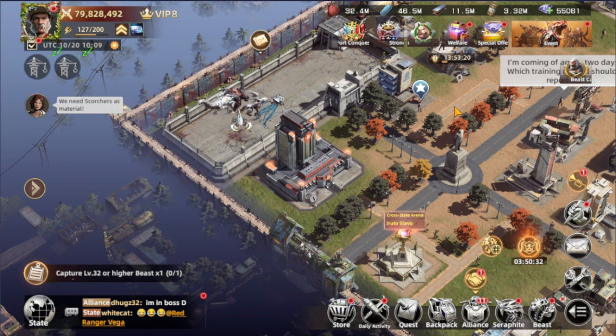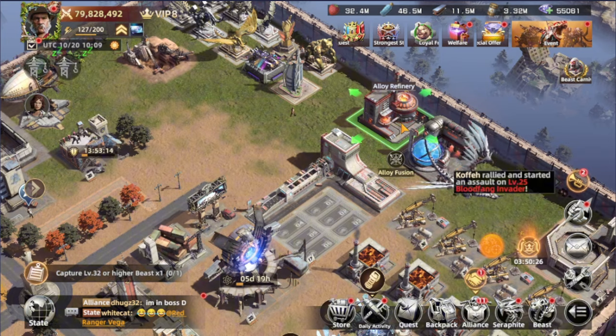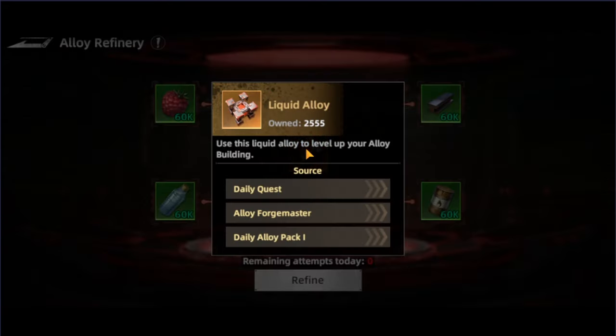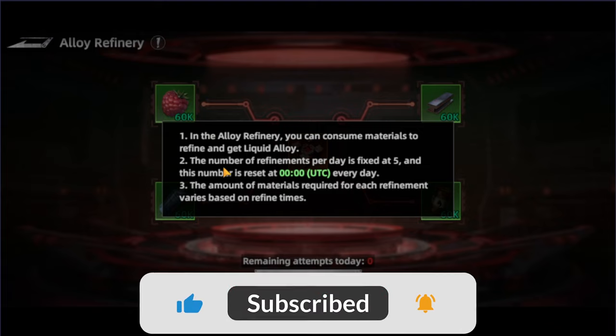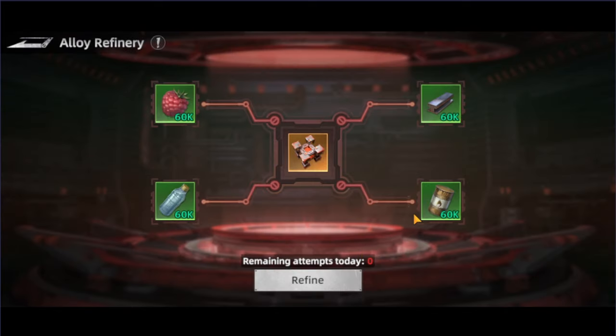We're starting with the first one, the Alloy Refinery. This is the building where we can exchange resources to get liquid alloy — five times per day. In the Alloy Refinery, you consume materials to refine and get liquid alloy. The number of refinements per day is fixed at five and resets at midnight every day. The amount of material required for each refinement varies based on how many times you've refined, so the more you do, the more resources you'll need.